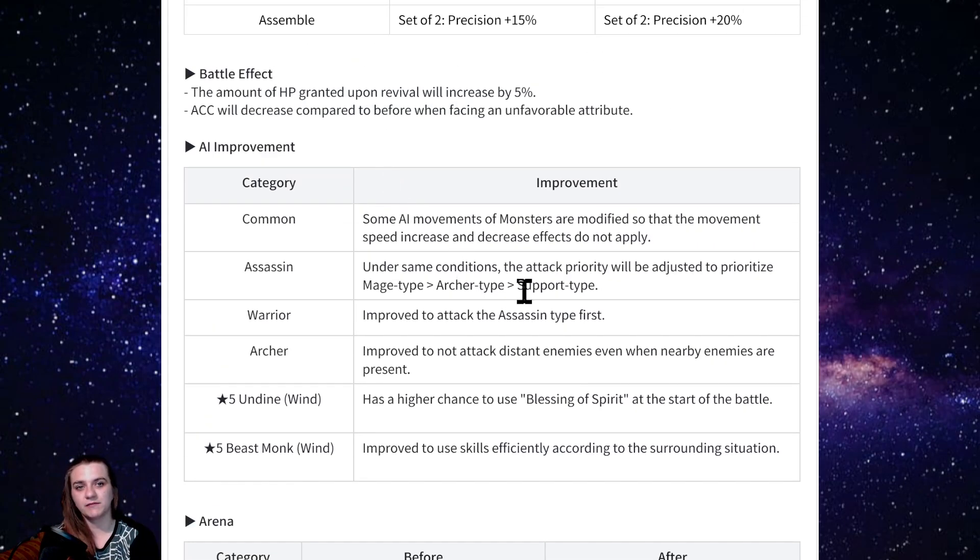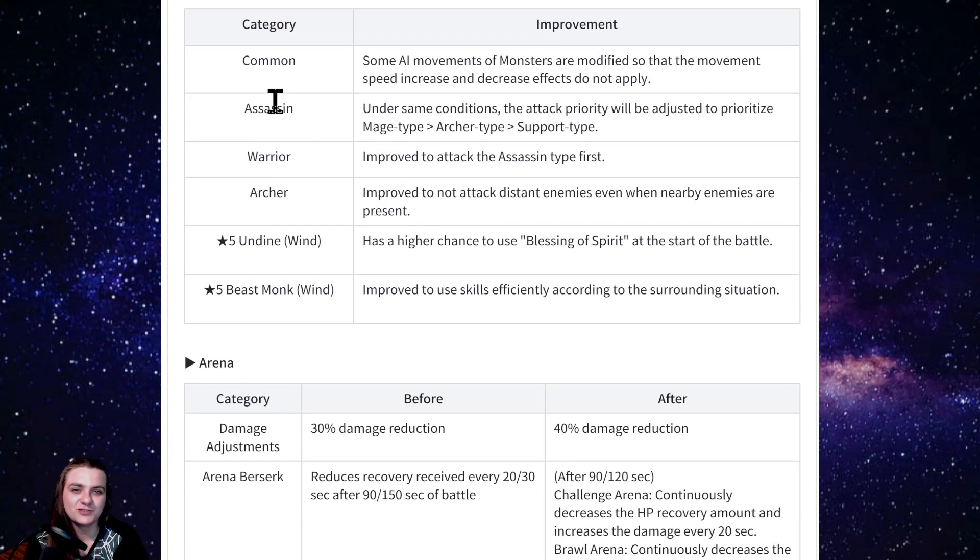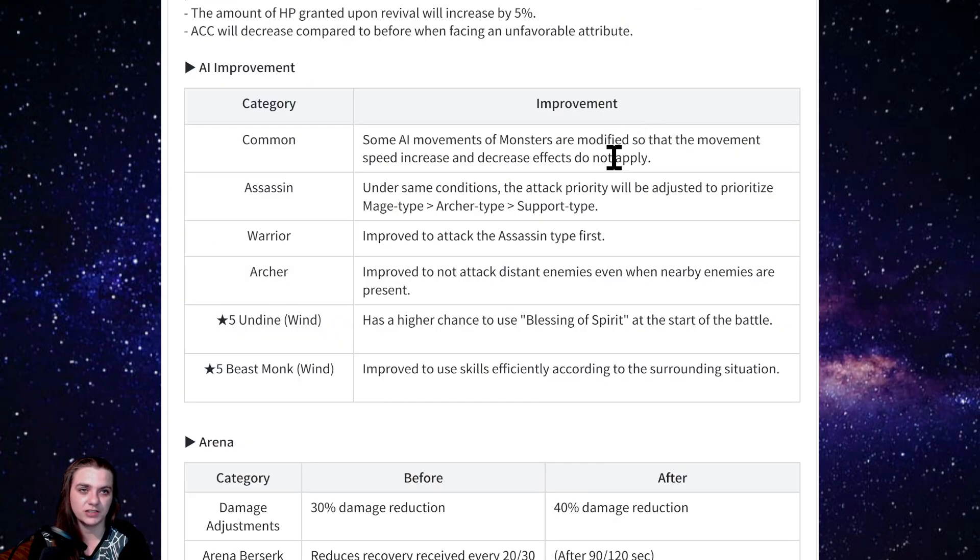AI improvements: basically making assassins go for mage types immediately, and warriors will attack assassins first — so warriors are going to be important for Orbias to protect against assassins. You might want a backline warrior in your pocket if your opponent picks double assassin. In the guild tournament we hosted with Topher Smurf, double assassin actually got second place — it was pretty nuts. Hopefully the AI improvement means monsters actually stay close to you when you've got the whistle on, especially with how new raids are designed.